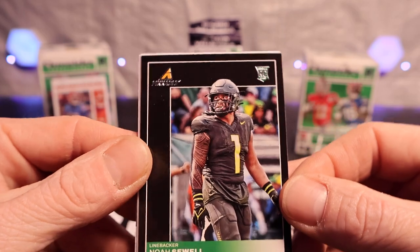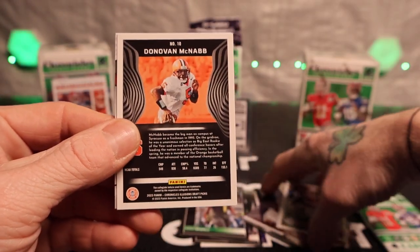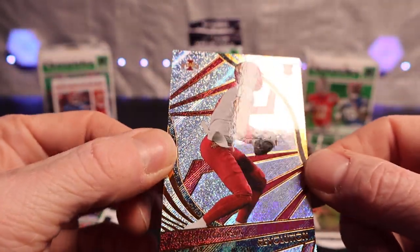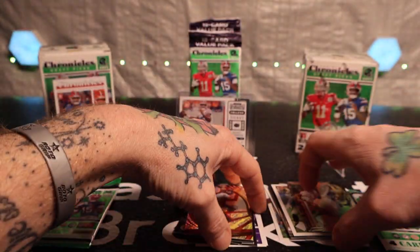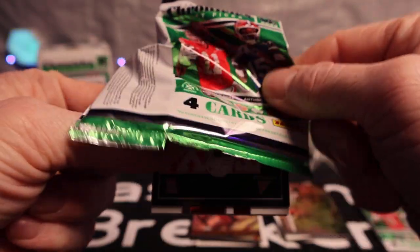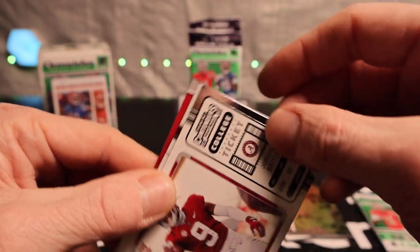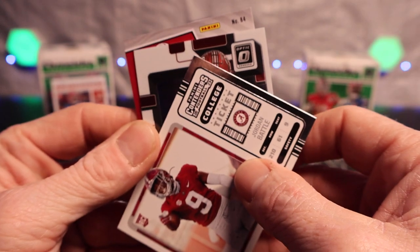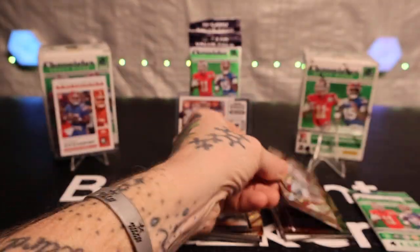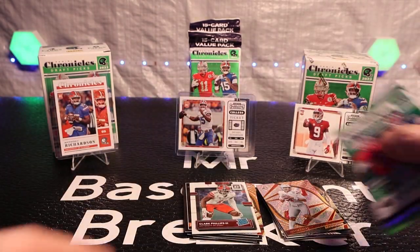We got a Noah sequel rookie, TJ Watt, Diamond McNabb, illusions, and then Xavier Hutch sitting on the Revolutions rookie as well - very nice card, the design is pretty flashy. Next pack - BJ Robinson on the rookie, Jordan Battle, Clark Phillips the third, and Jaeson Fields in the Revolutions. Nice rookies to pull there. Last pack of the first blaster coming up.